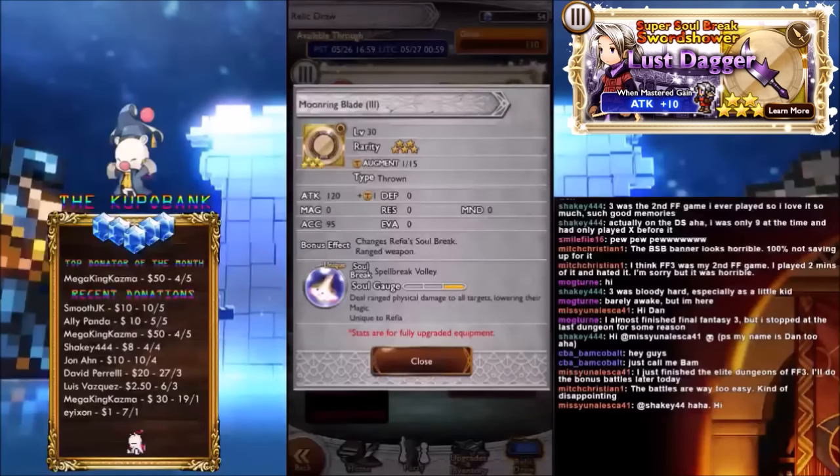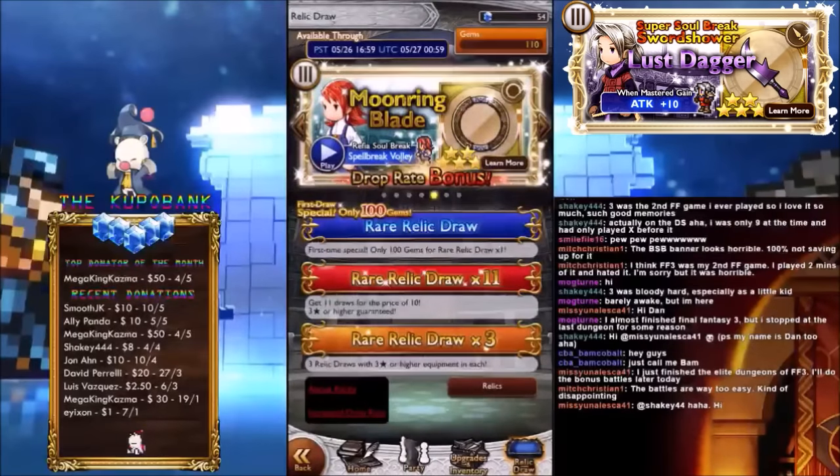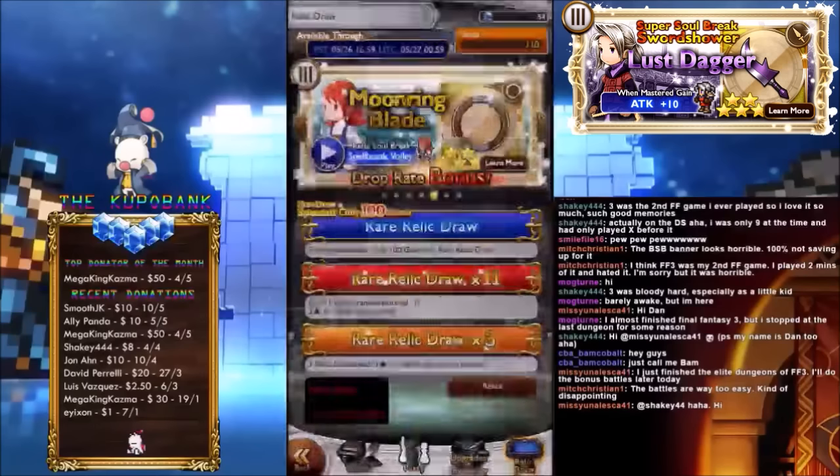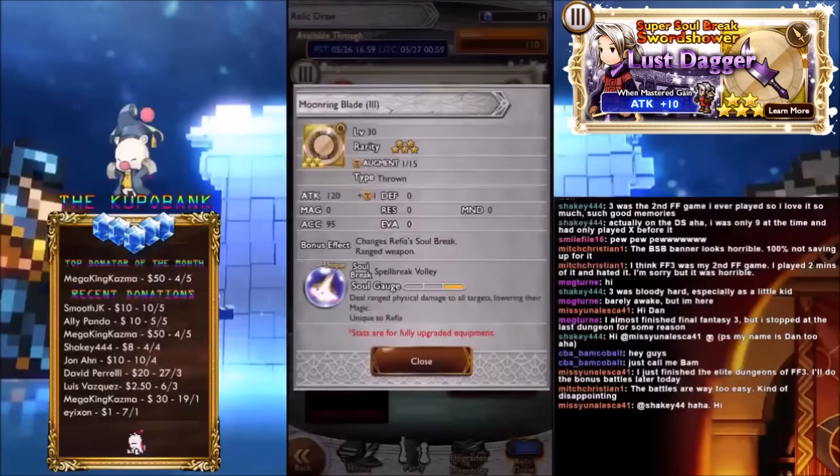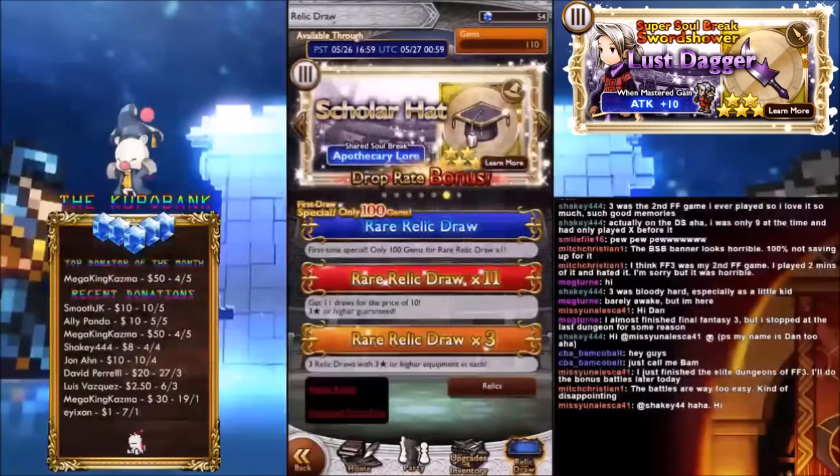Moon Ring Blade — I'm not sure of the character name. Attack 120, Thrown Weapon. Deal ranged physical attacks to all targets and lower their magic. I'm not sure how much — it doesn't actually say on the KongBakPao website, unfortunately. You guys probably know it, you tell me. Probably like 40 or 50% magic breakdown. Probably stacks with other breakdowns. It hits all targets, so it's pretty interesting.